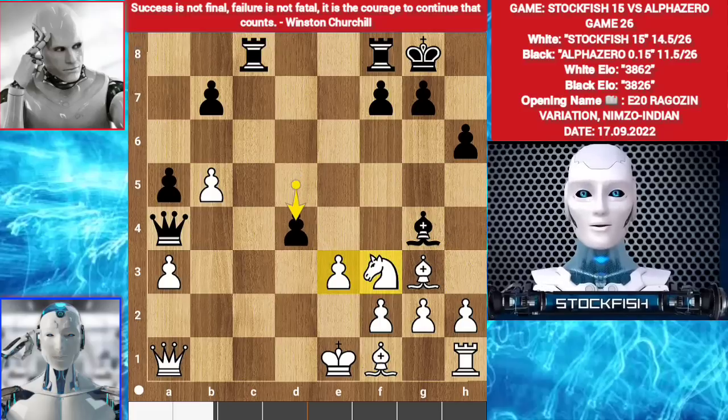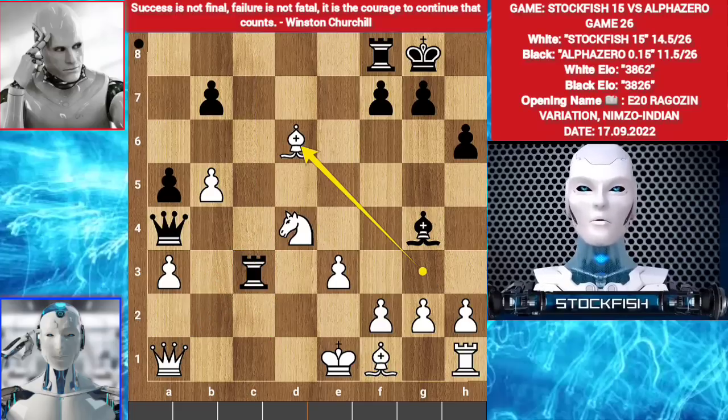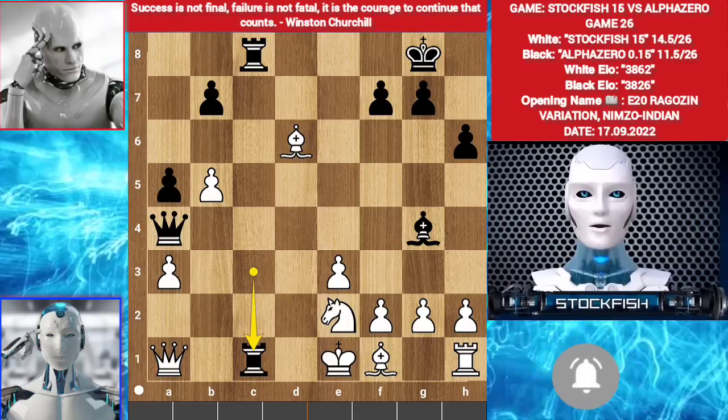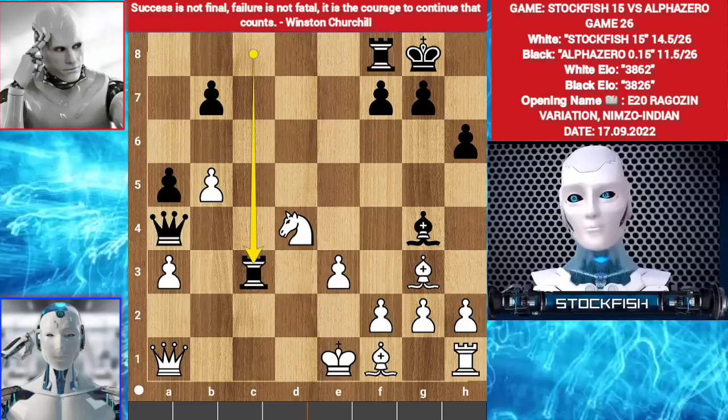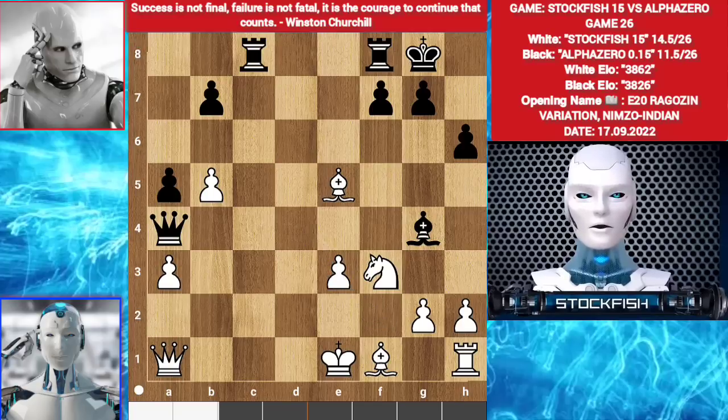d4. You can't play e takes d4 because the file will get opened. And knight takes d4 is bad because of rook c3, threatening to play rook takes a3, creating pressure on the queen. You can't take the rook because of queen d1 mate. Bishop d6. Rook c8, threatening to play rook c1. You can't play knight e2, protecting that square. Rook c1 check, knight takes rook, queen d1 check — it didn't happen. Back to the position. I played bishop e5. Pawn takes pawn, pawn takes pawn. Rook e8, bishop d4.